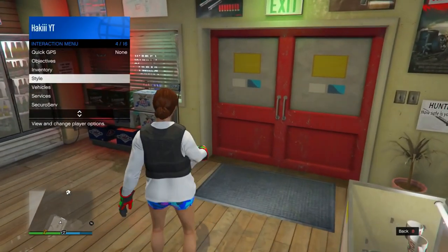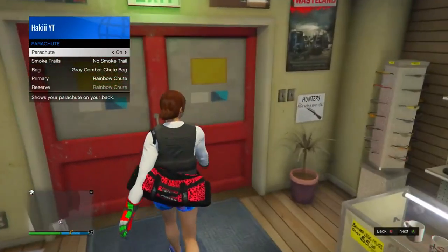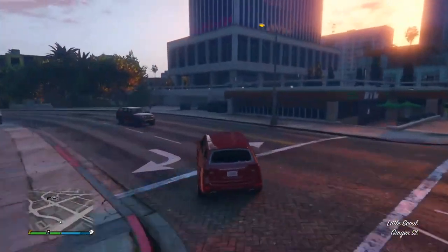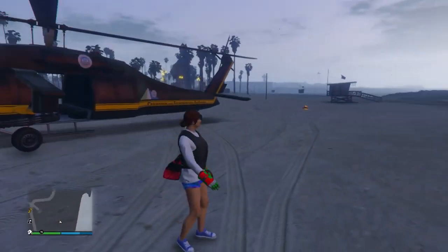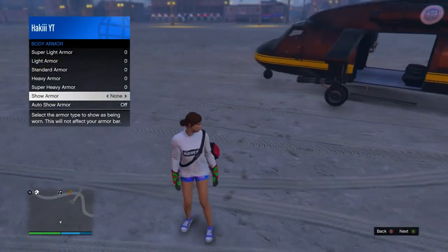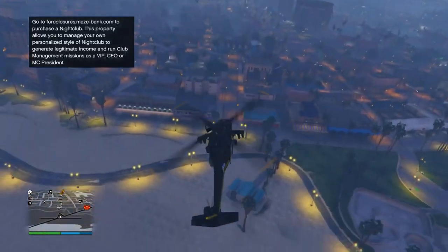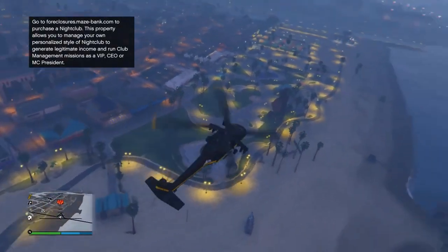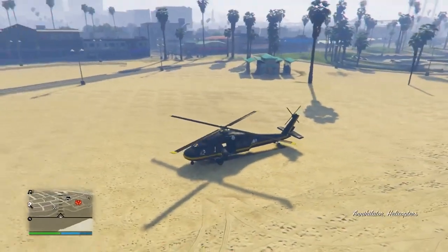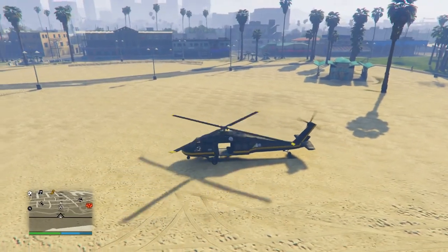Once you back out, pull up the interaction menu, go into Style > Parachute, and set it to on — you should see the duffel bag on you, but we're not done yet. Get in a helicopter or Oppressor and fly to the beach. Once you get to the beach, pull up the interaction menu, go into Inventory > Body Armor, and set Show Armor to None — you should still have the duffel bag on you. Now get back in a helicopter or Oppressor, fly up high, and land exactly on the mask shop.